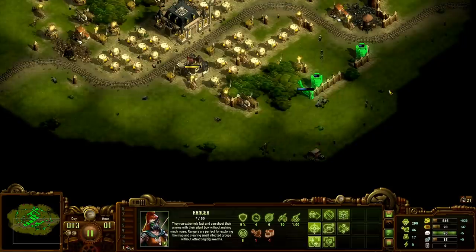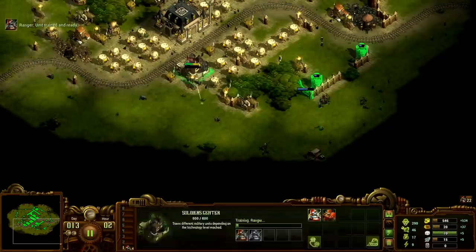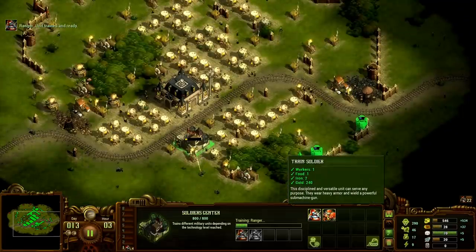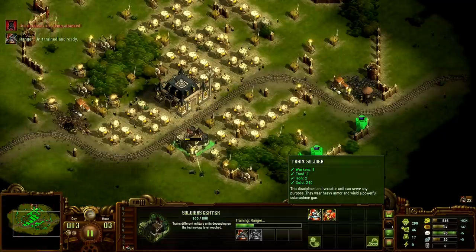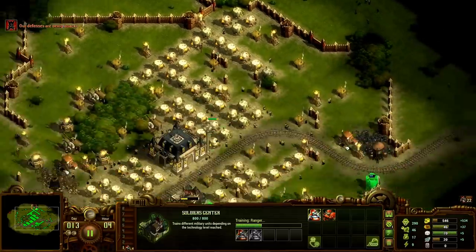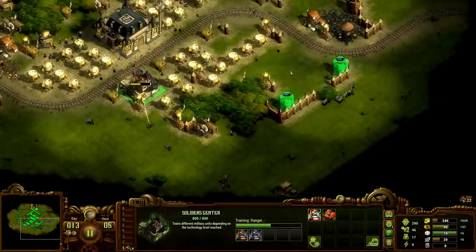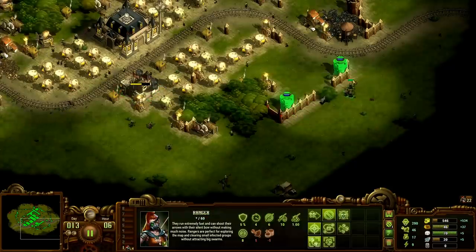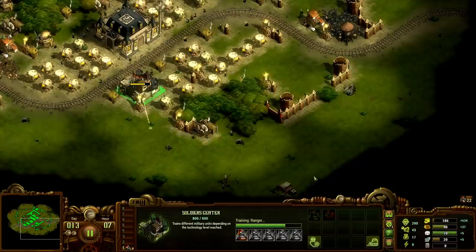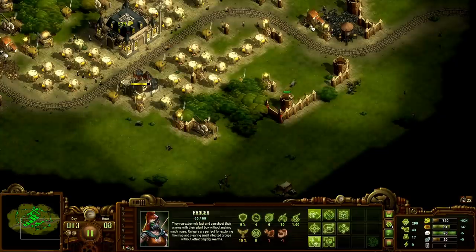I'm gonna try to make sure I'm always producing rangers because I do want to send out like a destruction squad at some point. We do have the ability to make soldiers and maybe we'll make a couple of them just to defend. I don't want to send them out proactively because they make a lot of noise. Even if we have a large group of rangers it can make noise, but we're gonna get our gank squad up first.